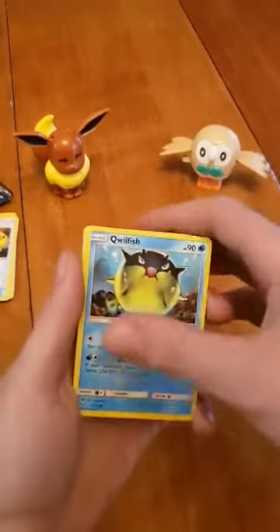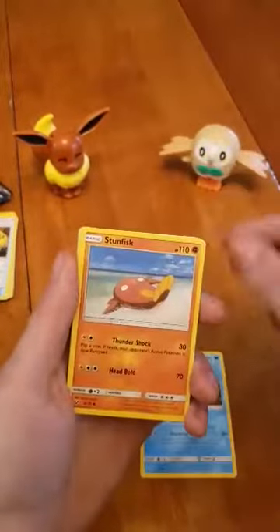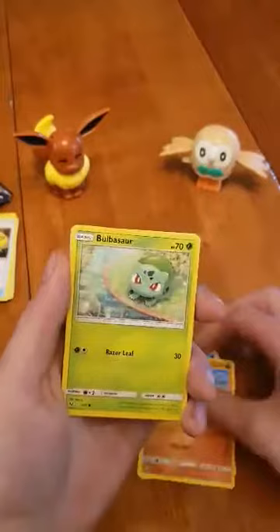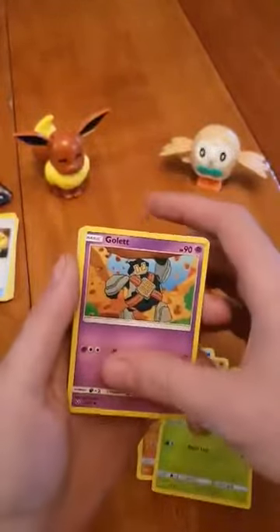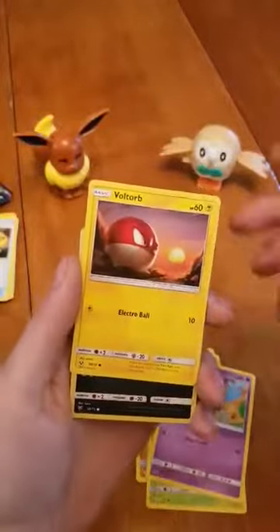Qwilfish, Qwilfish again, Stunfisk, Bulbasaur — goes well with the Venusaur we just pulled — Golett, and Voltorb again.